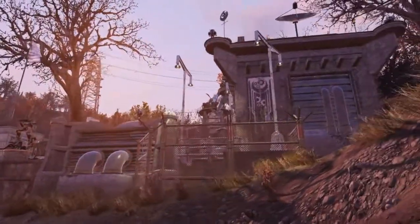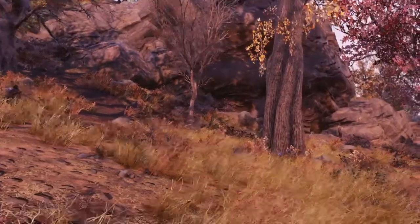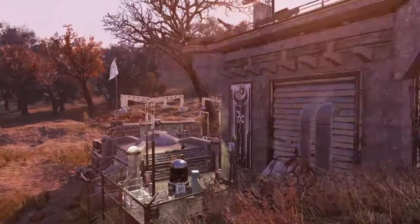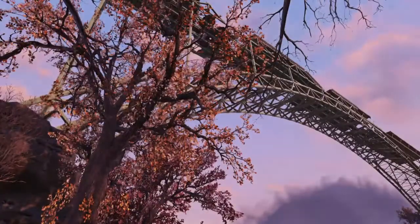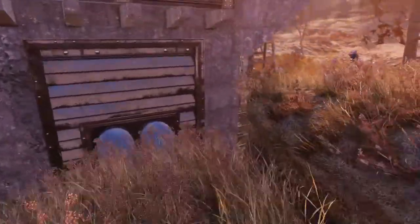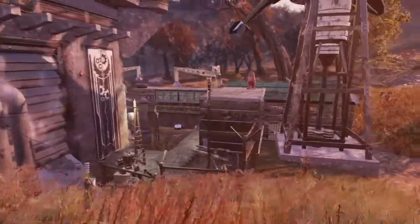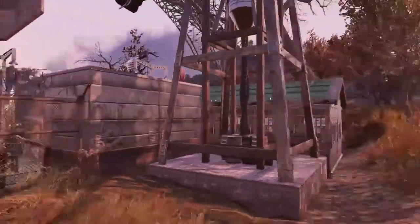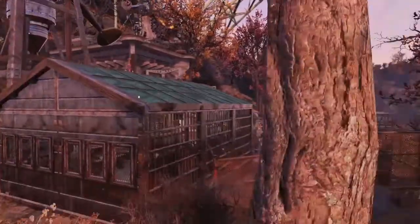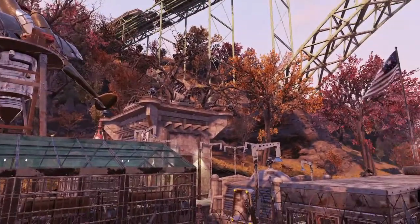We've got our entrance right there. We do have a settler over there. We are in part of Flatwoods, right by the giant bridge. As you can see, it's very well fortified — that might be the view you've seen for the thumbnail.